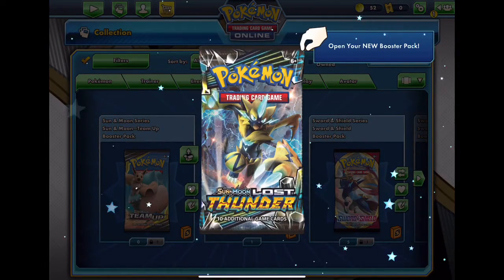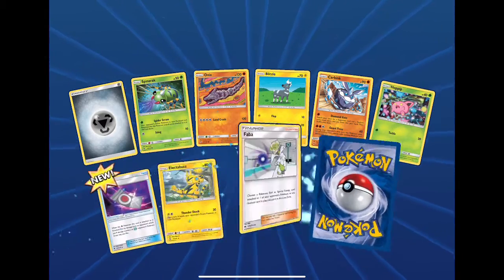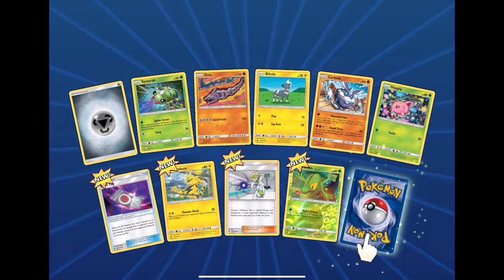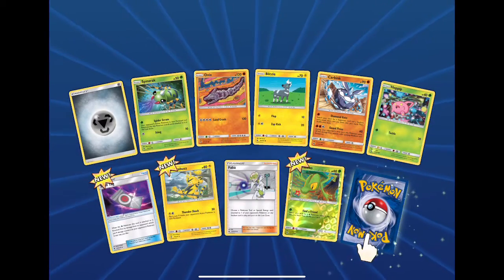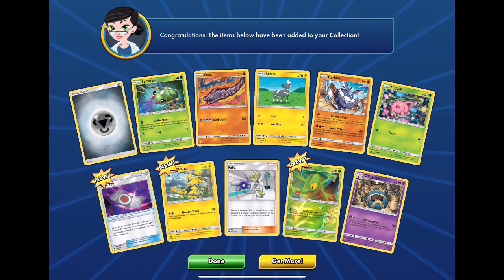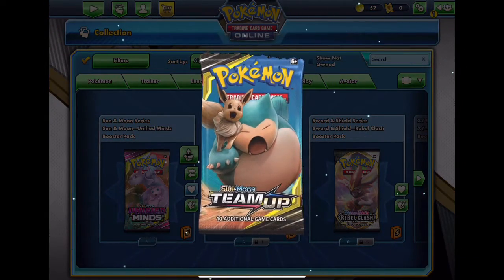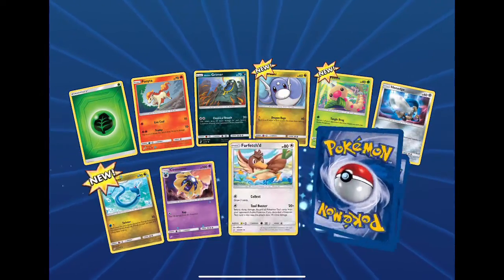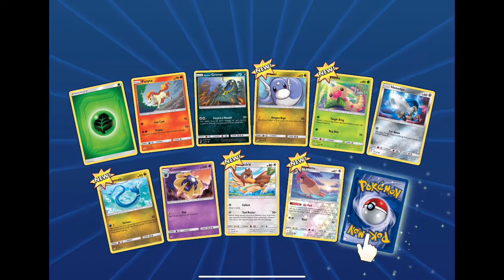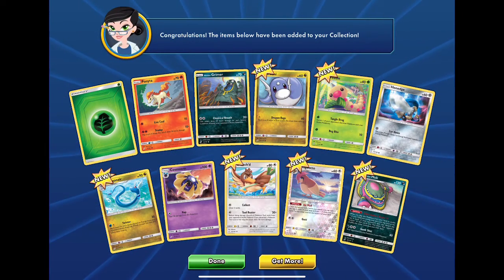Lost Thunder. Let's see what we can get. Metal energy, Electabuzz, Faba, Trico reverse, and a Cofagrigus. One Team Up. Leaf energy — can we get anything? Pityoga reverse, and the rare is a Lowland Murkrow.